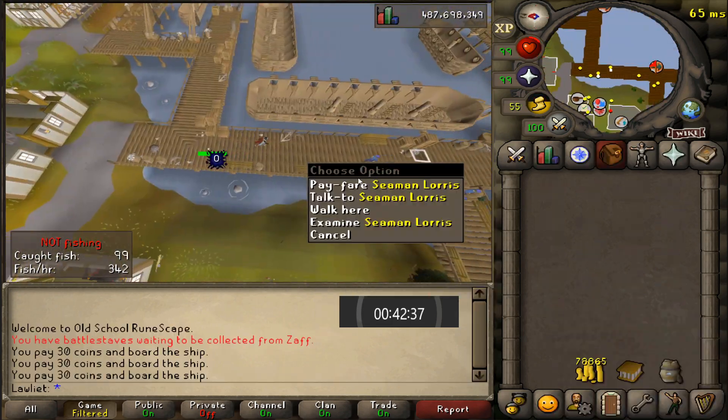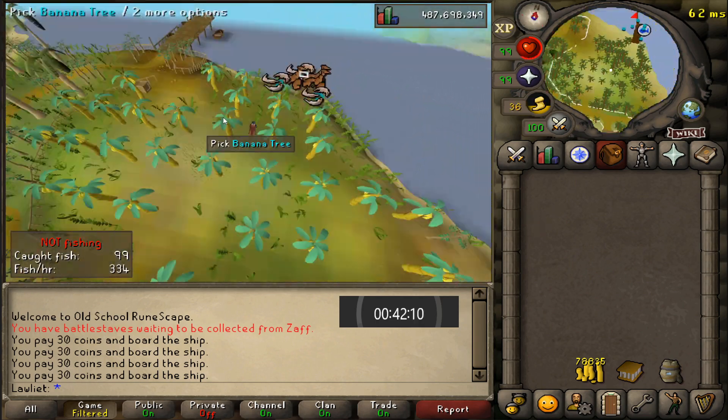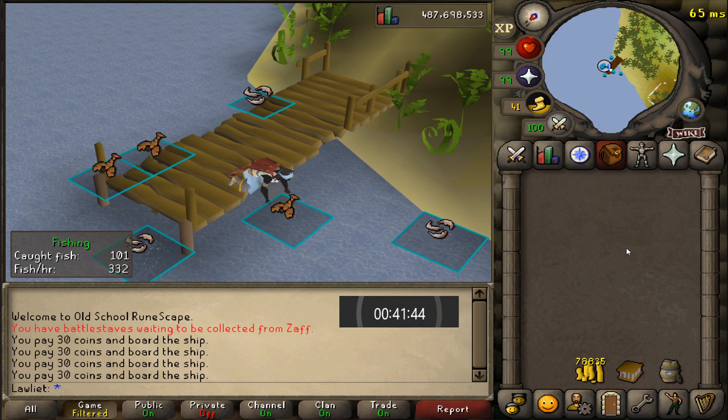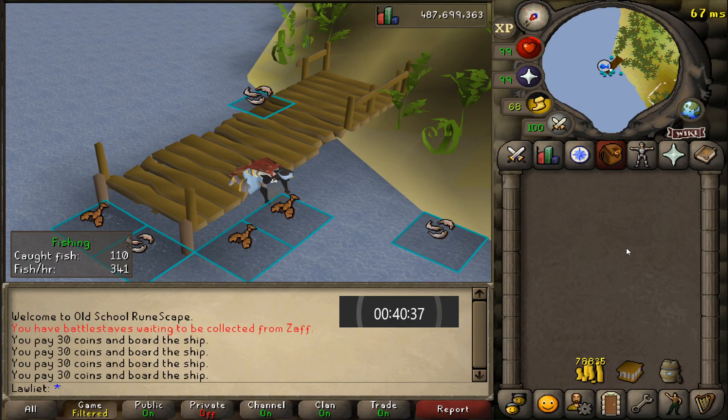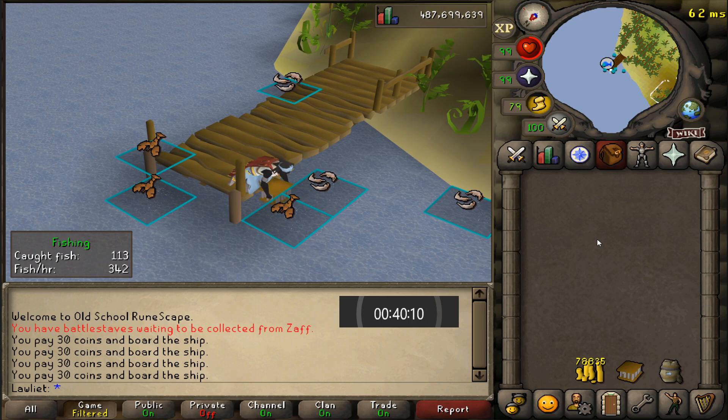Now I realize that I haven't explained the method to this moneymaker yet. And there's a good reason for that — it's very easy. Like shooting fish in a barrel easy. Basically, all I do is I go to Karamja, I fish until my inventory is full, and then I take the boat back to Port Sarim and bank with the deposit box. After that, I take the boat back here and continue the process all over again.